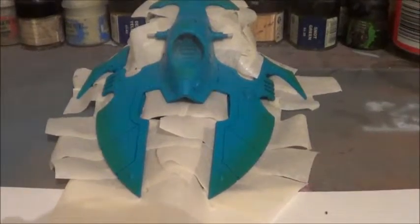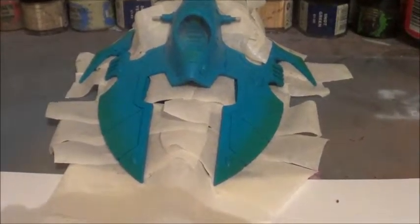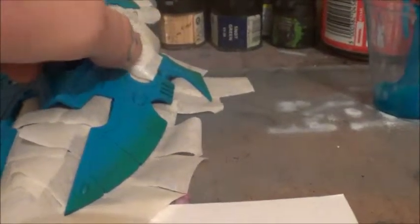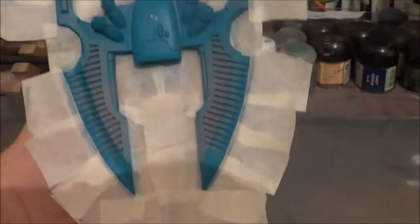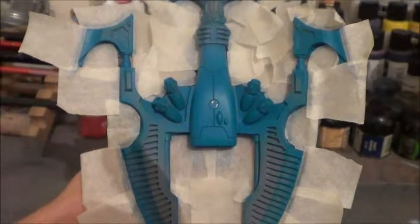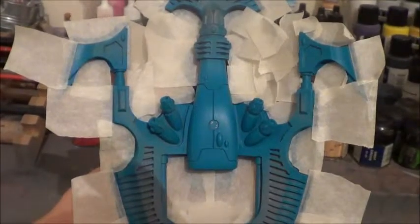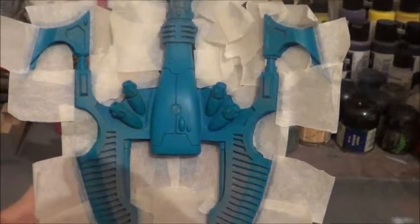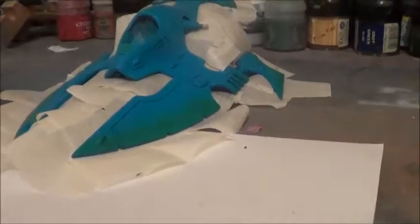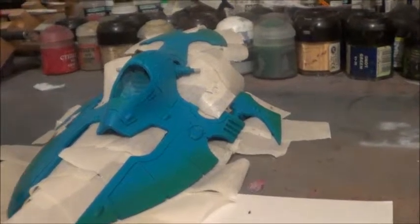We've got the Hornets. They're all turquoise and green faded off now, and we're just masking them off to do the bone underside. I've got to mask off the center there because I don't want that to be bone. But that's that — looking nice. The fades came out really well. It's going to end up looking pretty damn cool when they're finished.